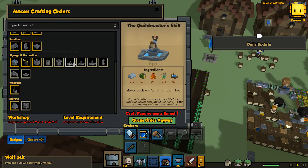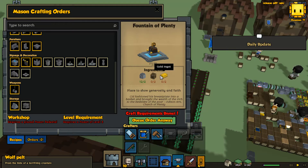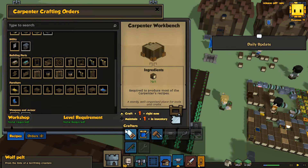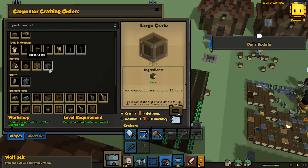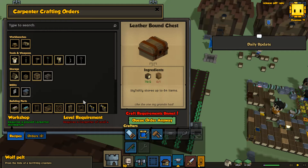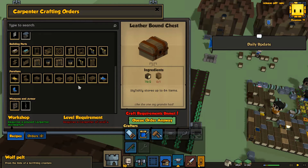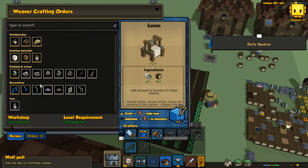Guildmaster. Fountain of plenty — I need gold. I need gold ingots. Food donation box — how to build a food donation box. There's a large crate. Leather bound chest. How do you build a food donation? I must just not be seeing it. Maybe it's just not in here yet.